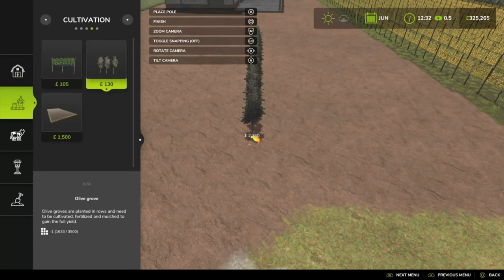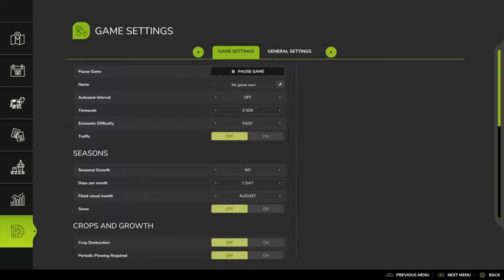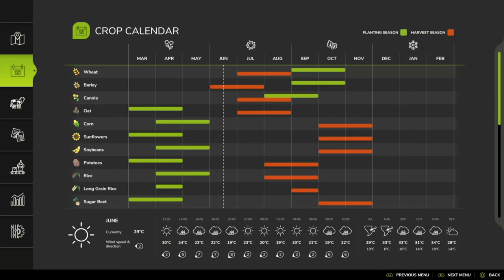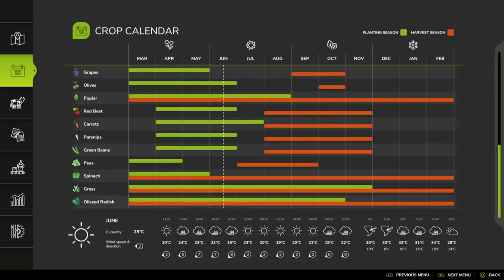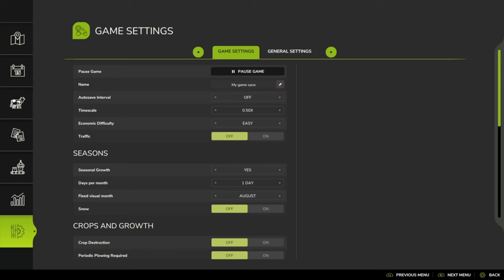With seasons on, grapes and olives can be planted from March to around June — olives up to June, but grapes only until May. They're harvested around September to October time. I'm going to put seasonal growth back off just for the purposes of this video showing you how to grow and harvest them.